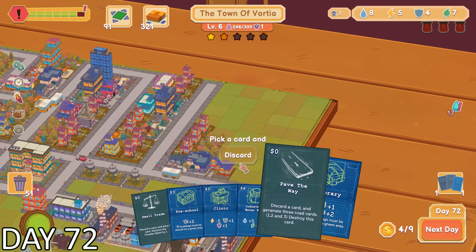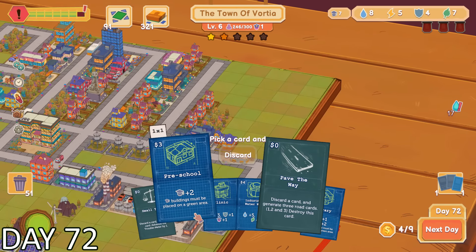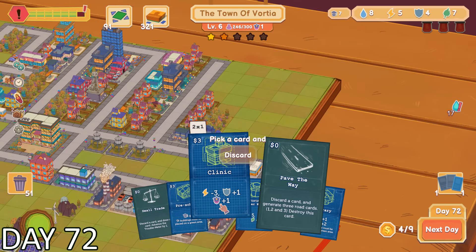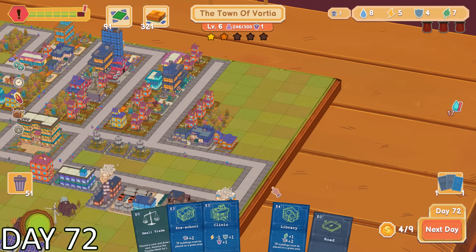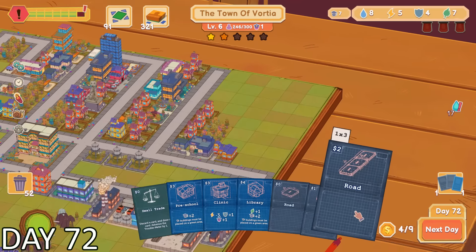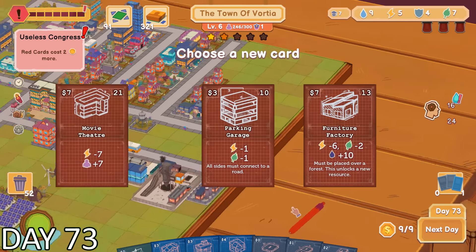I needed a whole bunch more roads, so I ended up picking Pave the Way, which allows me to get a whole bunch of road cards while I trade out 1 card in my deck. I wanted to place down a small forest first, and then I chose an industrial water well to trade out for my 3 road cards. My whole thought process was that I already had 8 water, and it was my most common resource, so it wouldn't make a big difference to trade this card out.